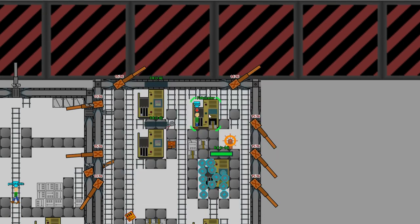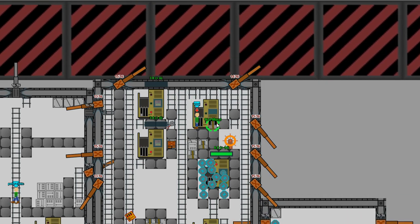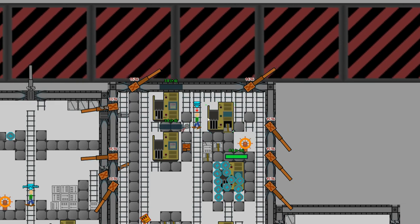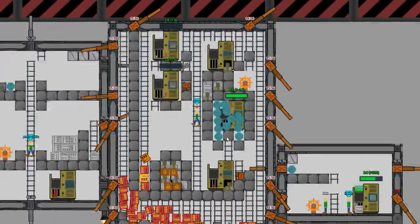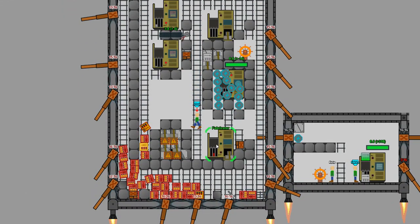One more thing: when you put metal inside a factory using the eject trick and then destroy that factory, it will spawn all that metal at once and you can kill your ship by doing this. So be careful — don't remove this factory where you put all your metal.